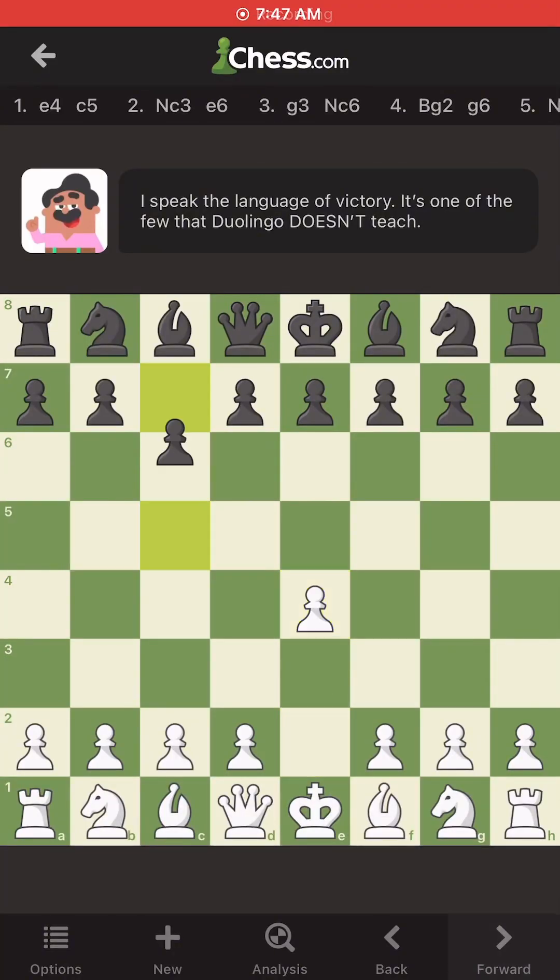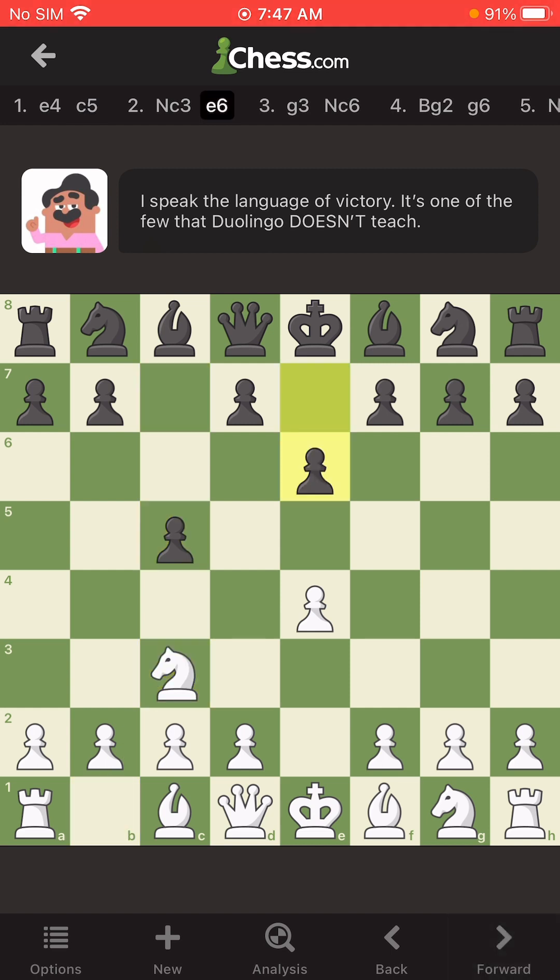Alrighty. So the game starts off with E4 and C5, which is the Sicilian Defense — very popular. Normally you would see E4, E5 stuff, but we're going on with this. Developing moves: Knight to C3, a good move by Oscar playing with the white pieces. And Oscar with the black pieces — I don't know what he's doing. He's already blocked in his bishop into one square. Queen can only come out, knight can go randomly. It's just going on weird.